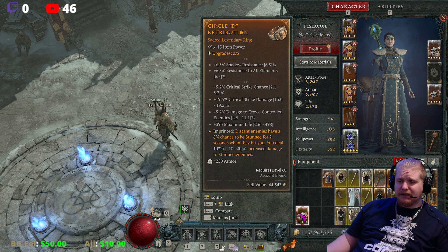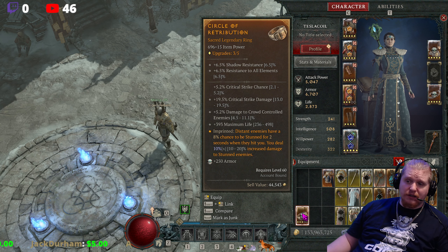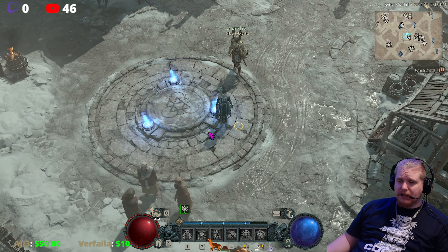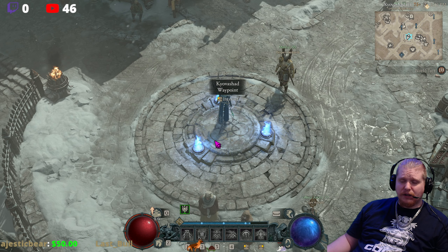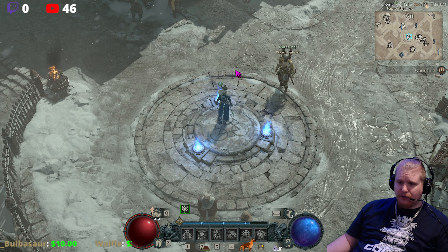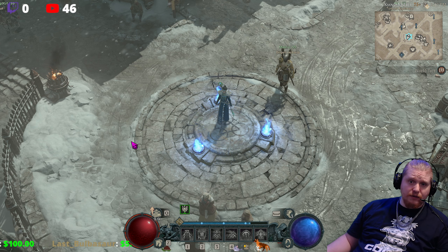This particular aspect is interesting because not only does it offer you a chance to freely stun distant enemies — and if you're unaware of how distant works, it's very simple. You can utilize the Kyovashad circle here, and if you stand in the center of the Kyovashad waypoint, this outer circle represents close, and anything past this outer circle, like out here, is considered distant. Anything within the circle is close; outside the circle is distant.